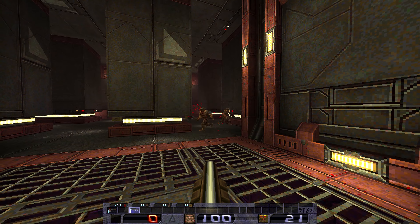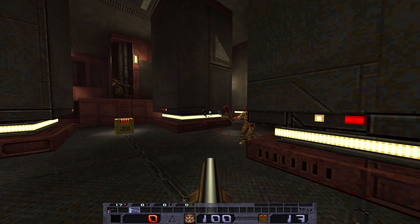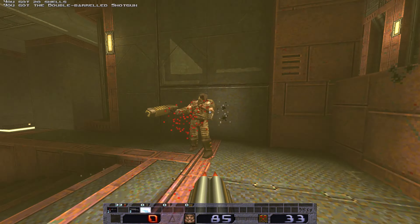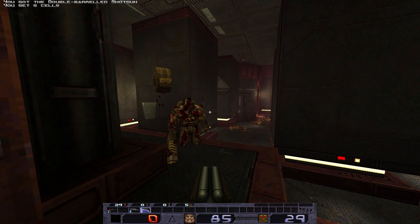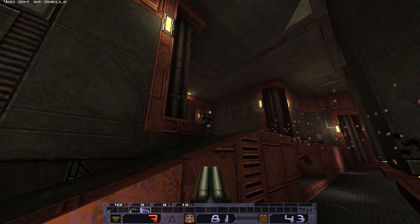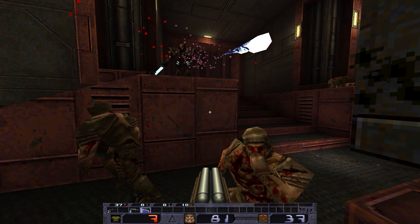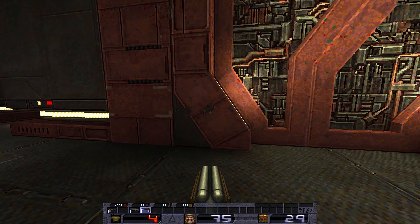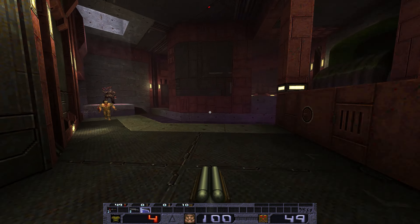Coming out of the gate here you have this little fight where the axemen come around and press you from multiple angles. There's a lot of things to dodge around and you have the immediate shotgun you want to grab. Doing so, however, releases more axemen directly behind you, which is dangerous — makes it quite chaotic. But it's a fun little fight to solve.